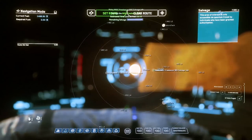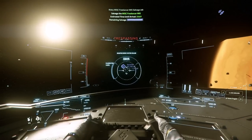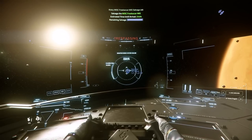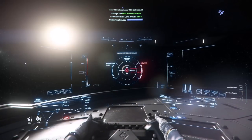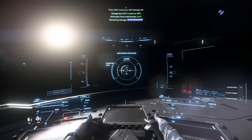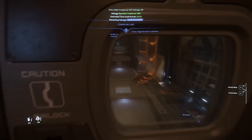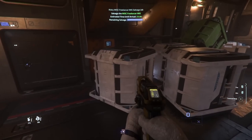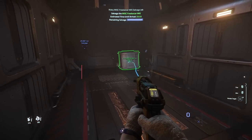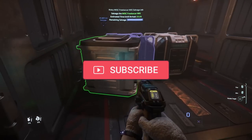Now we set a course for the nearest planet or moon where a scrapyard is present — in this case, we're heading to Hurston. About halfway there, I stop and go rearrange my boxes so they'll be recognized when I go to sell them. If you find my content helpful, it'd be awesome if you would like this video and subscribe so others will see it too.